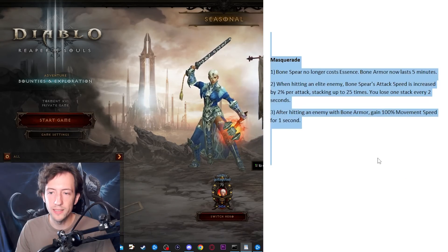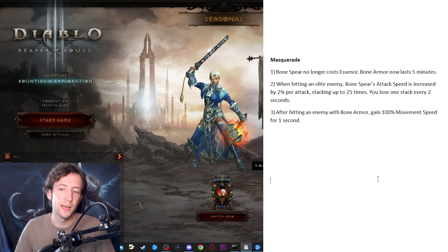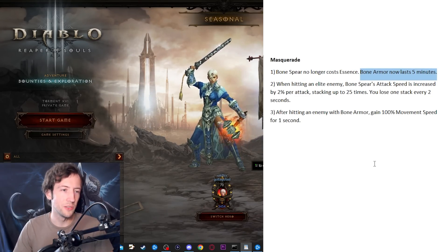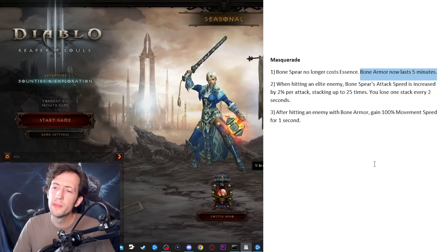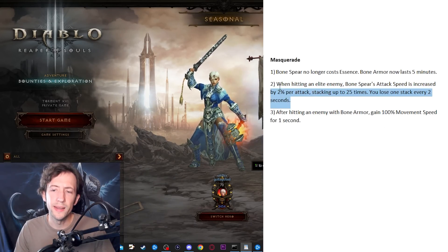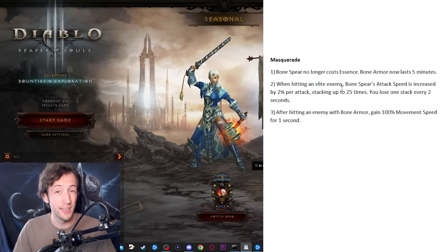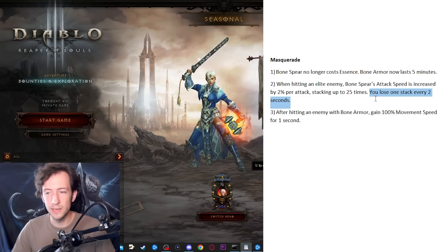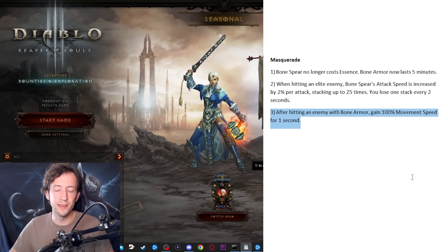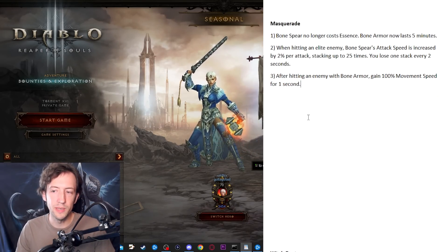Lastly for Necromancer, here's Masquerade. Bone Spear is very weak and has atrocious single target, and it could use more farming fluidity. So: no Essence cost for Bone Spear and Bone Armor lasts 5 minutes, allowing you to spam Bone Spears much more freely when farming. Then a lot of attack speed that only procs when hitting elite enemies — helping with Stricken stacking and single target damage on the boss — with one stack lost every 2 seconds when not fighting elites. Lastly, after hitting an enemy with Bone Armor, you gain Halo of Arlyse and movement speed for 1 second, so you press Bone Armor and rush away for Zei's and Serration bonuses to get a better nuke.